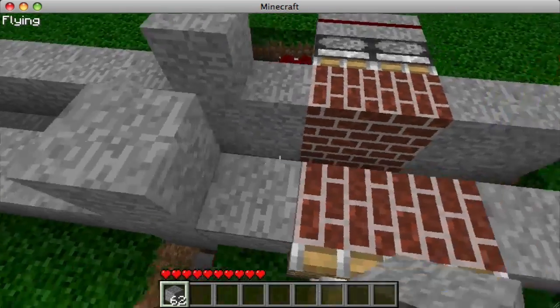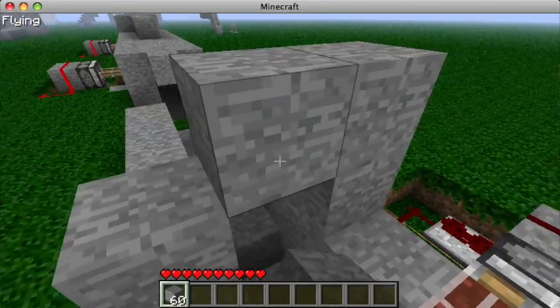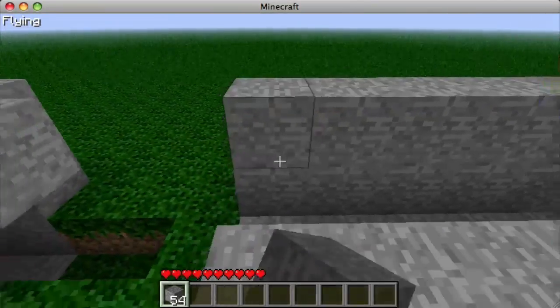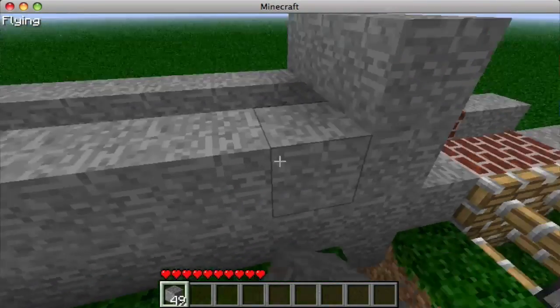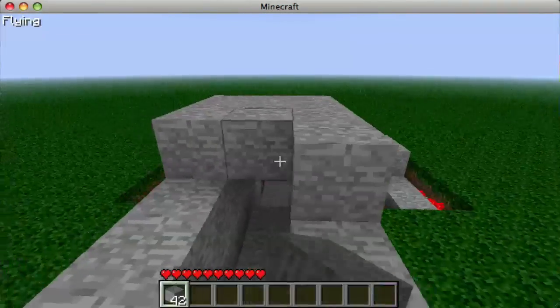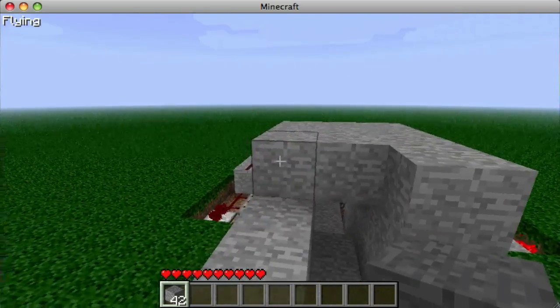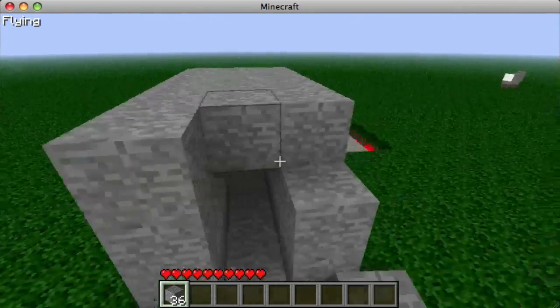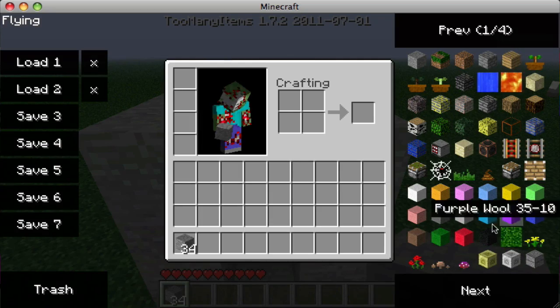There's something very important you need to do here: right here is the only spot you want to be three blocks high. Everything else you just want it to be two high.